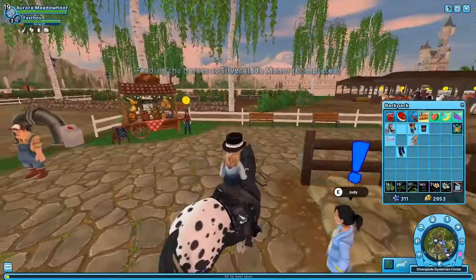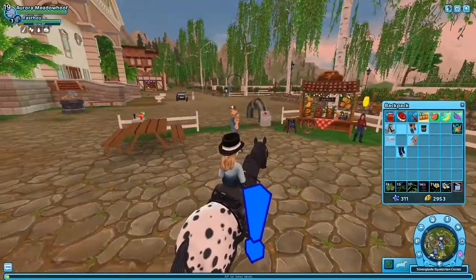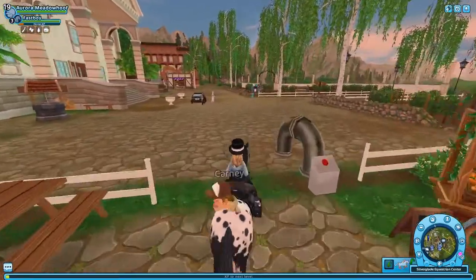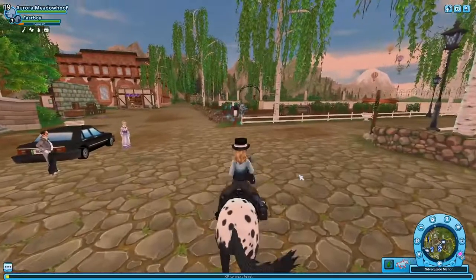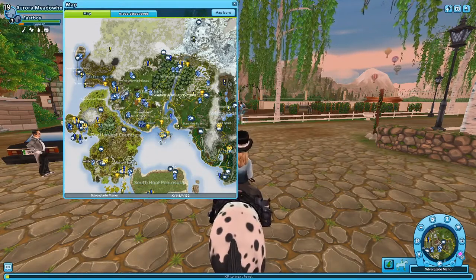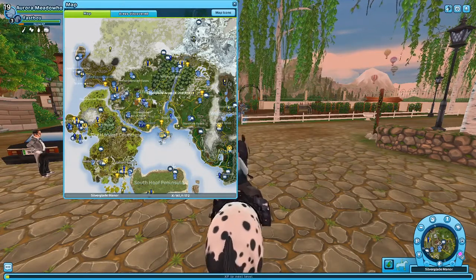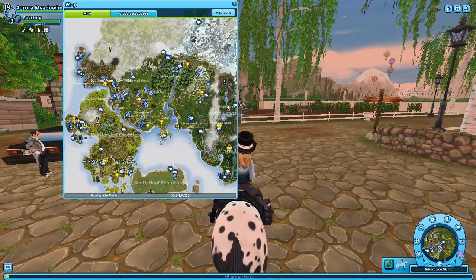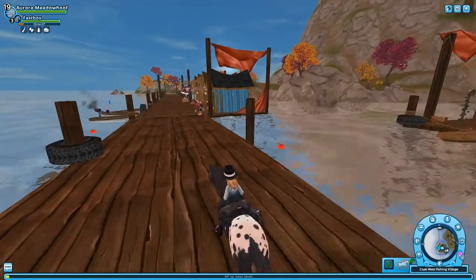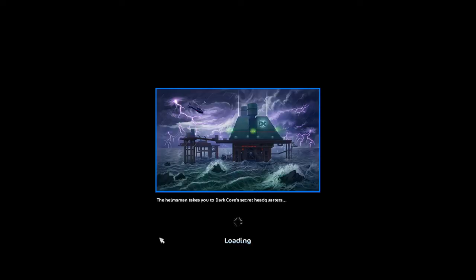What do you want to do now? Just explore? What's the worst place on the map — your least favorite place? Do you want to go somewhere that's kind of scary? Yes. Do you see the guy in the boat? Click on him. You're going to the secret Dark Core headquarters. This is scary. Dark Core is, like, the main villain of the storyline.